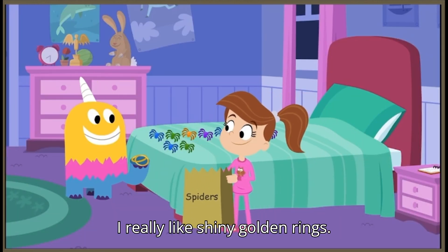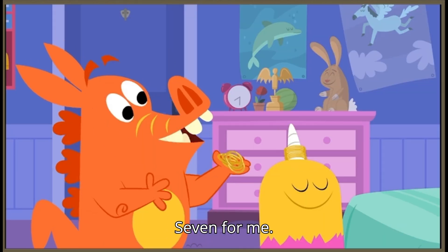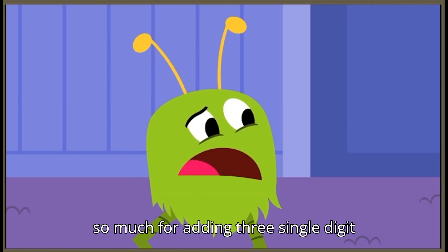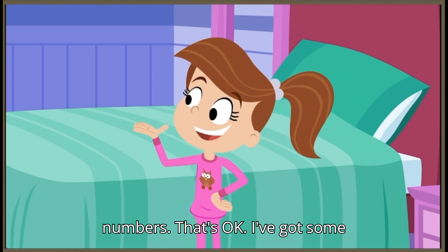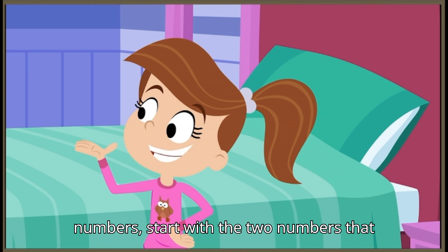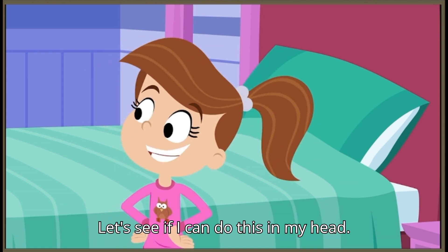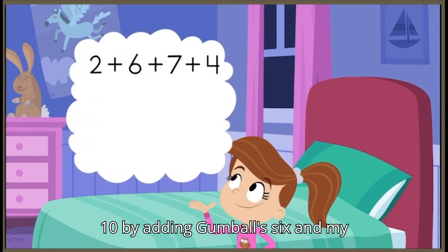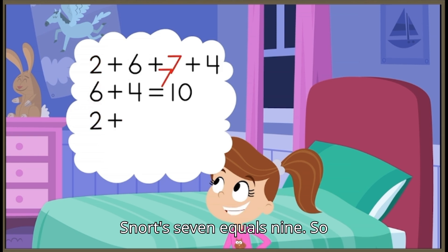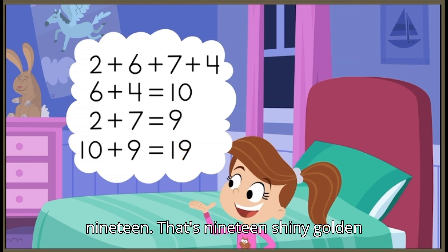Oh, my turn. I really like shiny golden rings. I got two tonight. I got six. Seven for me. I also got some tonight — you can have my four. So much for adding three single-digit numbers. That's okay. I've got some tricks for adding four single-digit numbers too. Just like we did with three single-digit numbers, start with the two numbers that are easiest for you to add. You can add any of the two numbers first. I know that I can make ten by adding Gumball's six and my four. Six plus four equals ten. I also know that Flebe's two plus Snort's seven equals nine. So now I can add the two sums together. Ten plus nine equals nineteen. That's nineteen shiny golden rings for Flebe!